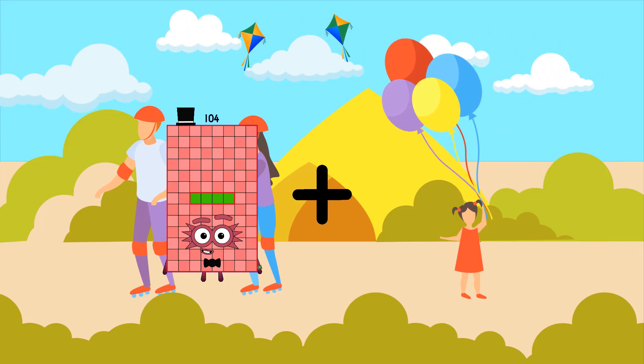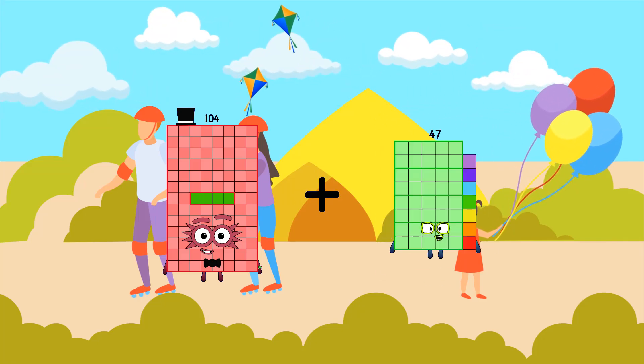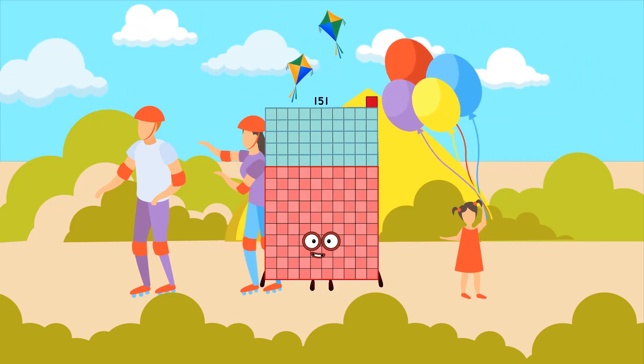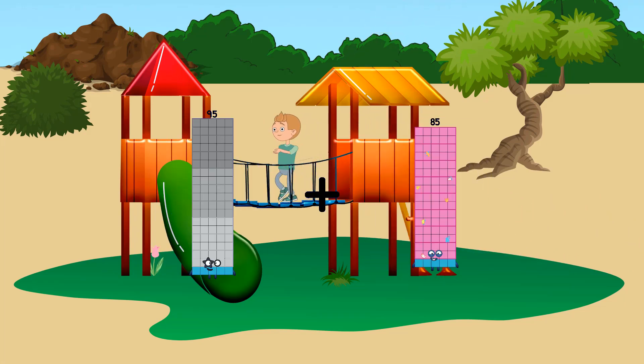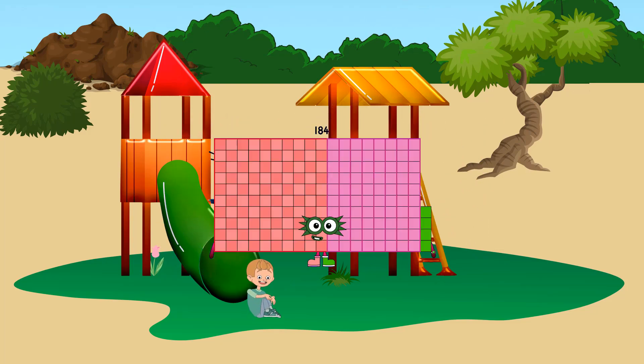One hundred four plus forty-seven equals one hundred fifty-one. Ninety-five plus eighty-nine equals one hundred eighty-four.